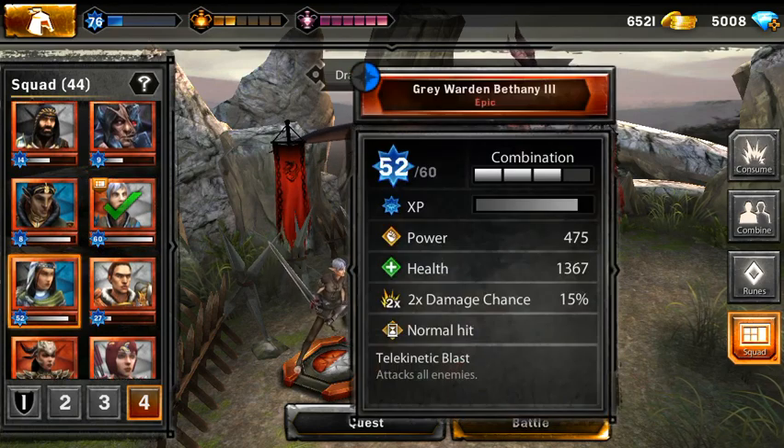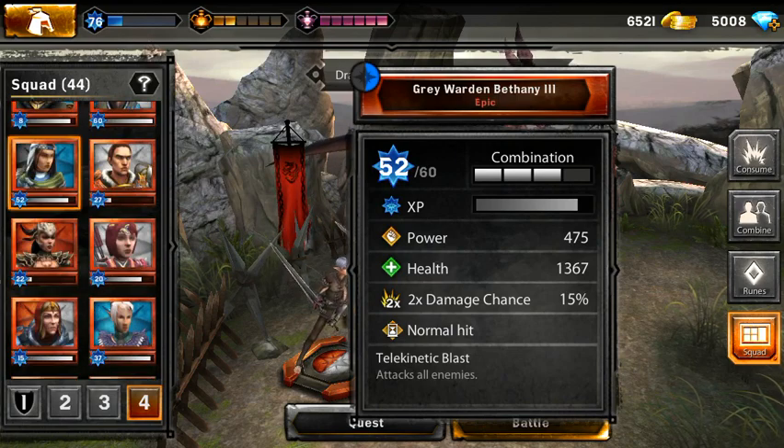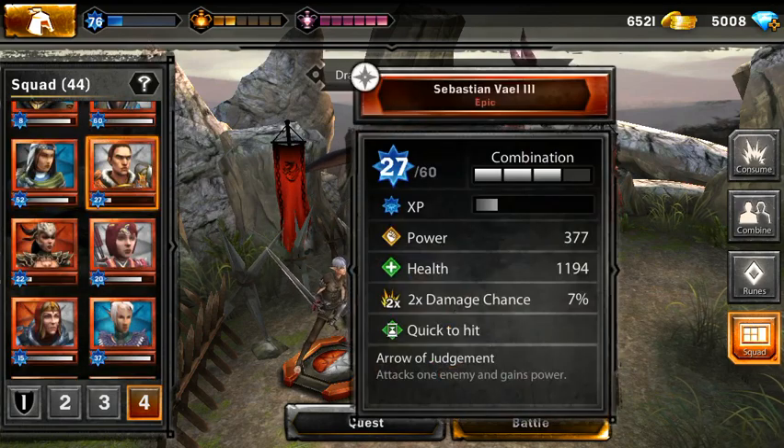I got Gray Warden Bethany tier 3. I really hope I had more time to finish the last event where she was the top prize, but I didn't get the 3,000 trophies — I was in the middle of moving from Queens to Brooklyn. So now I'm in Brooklyn, I feel safe, I feel good, I live with some nice people. Sebastian Bell tier 3, he's a quick unit, not using him too much.